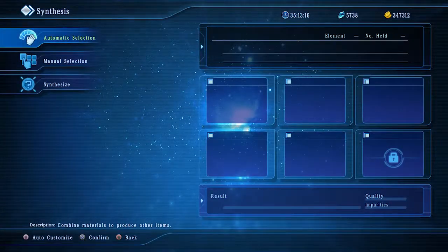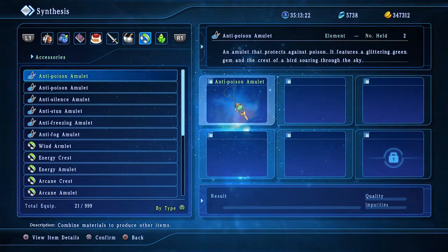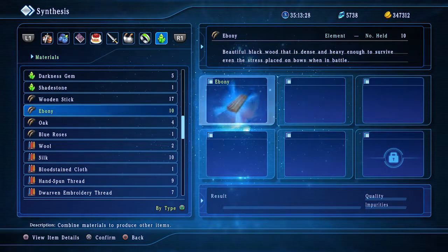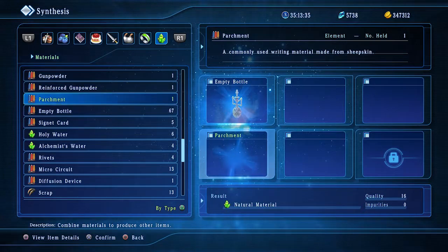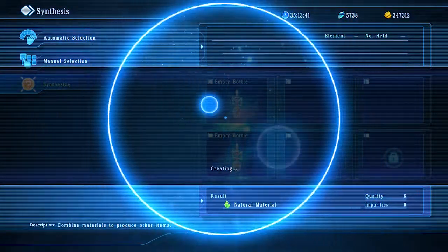Just add the item to the two bottles in these squares — there's one, there's two — and then hit Synthesis. It's not going to give you one each time.